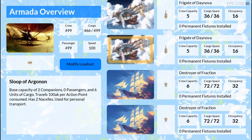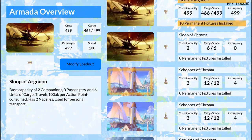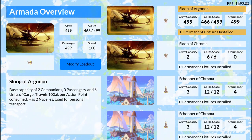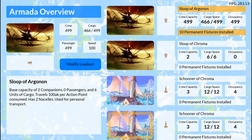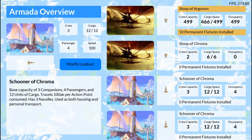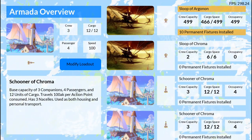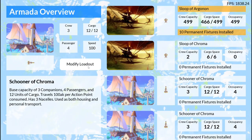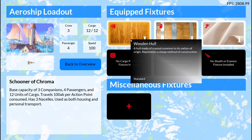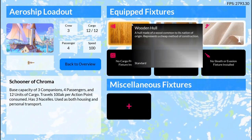I can modify the save file — I'm going to use that for ease of testing purposes. I can click on any one of these ships, and it'll show in the armada overview what the ship icon is, the graphic for that ship, the description of the ship. If I click on modify loadout, it'll bring us to a secondary page with all of the equipped features on the ship.